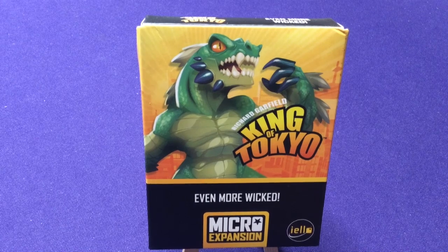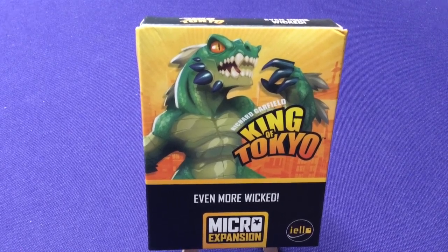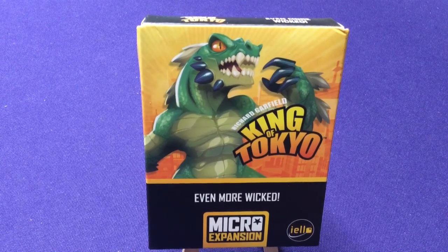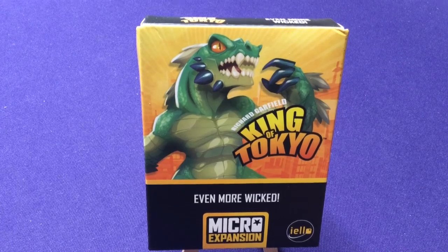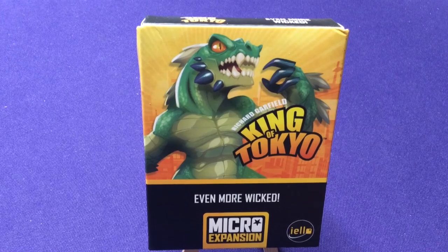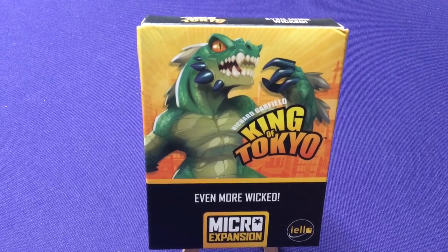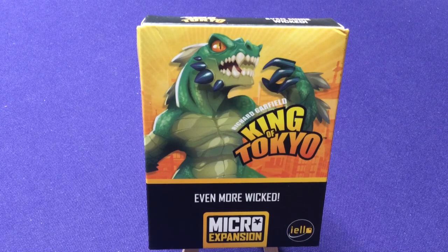We have some upgraded components and some neat stuff. Hopefully I'll be able to pick it up and do a comparison video — if I do, I'll try and remember to relink this video to it. One extra element the Dark Edition added was the wicked tiles on the board, and now this expansion is going to add that mechanic so you can take it from the Dark Edition and add it to your regular King of Tokyo game.